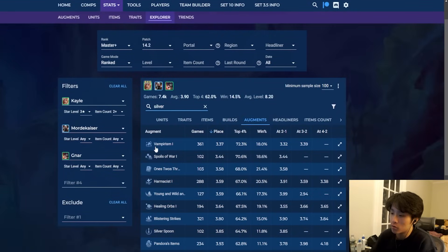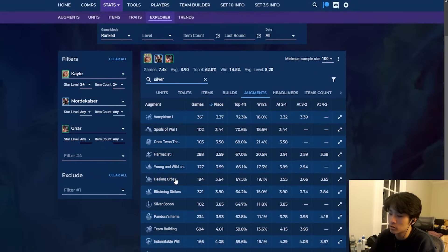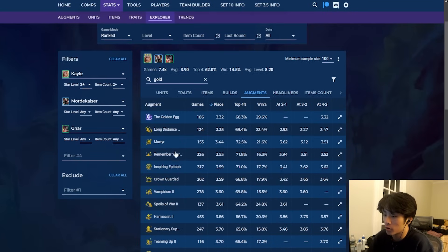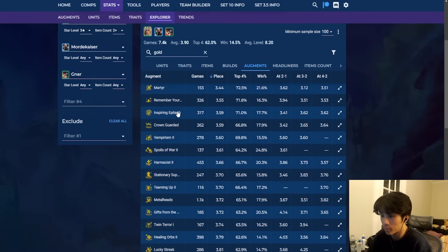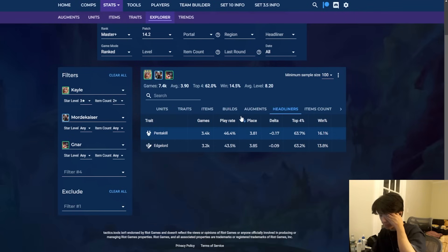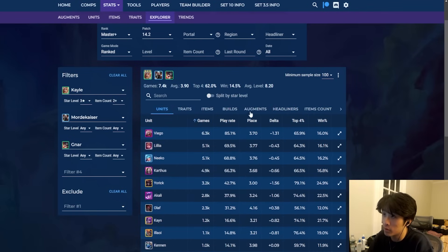For silver augments: Vampirism, Spoils of War, 1-2-3s, Harmensis, Killing Orbs, Blistering. You can notice the trend — the strong combat silver augments and strong econ silver augments are always at the top for basically any comp. Silver augments don't really impact too much compared to other augments. Long Distance Pals, Martyr, Remembering Your Roots, Inspiring Epitaph, Empirism, Spoils of War, Harmensis, Stationary — all very good. Pentakill headliner has a higher average placement because you usually cap higher having extra 7 Penta.